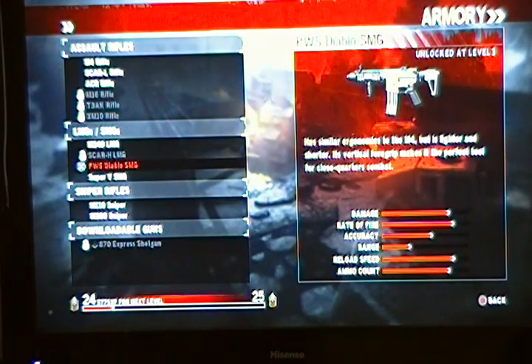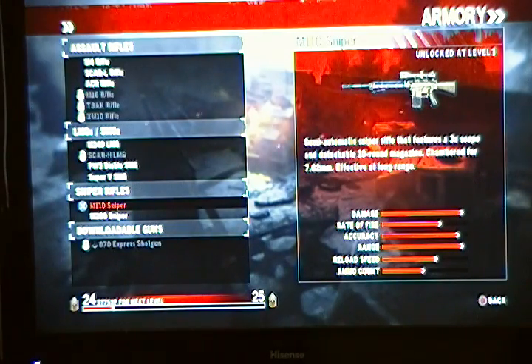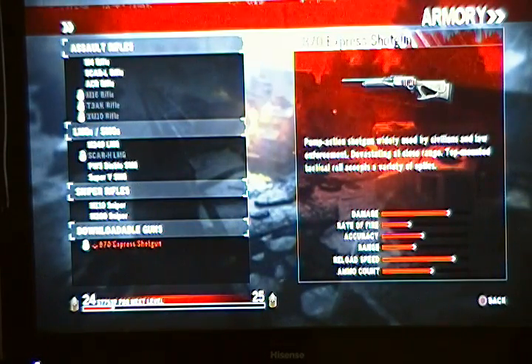For the SMGs you got this SMG — I really like this one, it's the one I always use. Then you got the Super B, which is really good too. For the snipers you got the M110 sniper, that's a two-shot kill, it's okay, and you got the M200 — I showed you that one. Then you got the shotgun, the 87 Express shotgun.